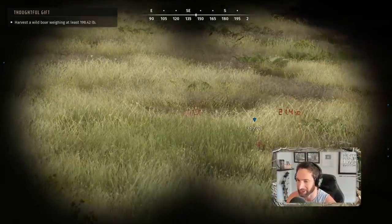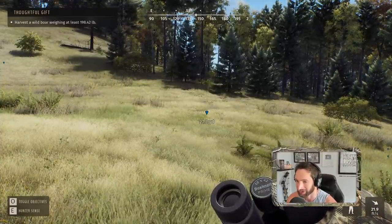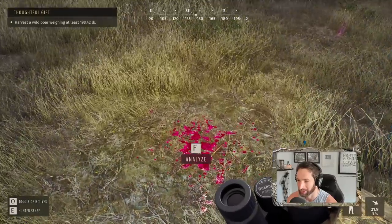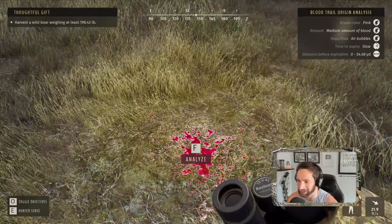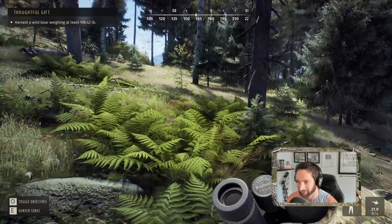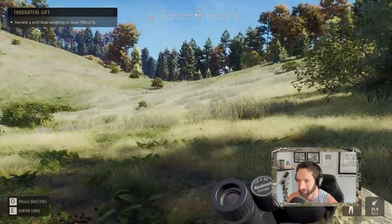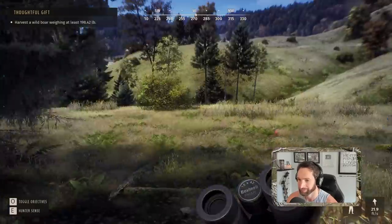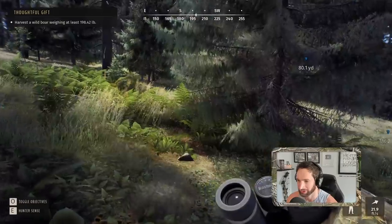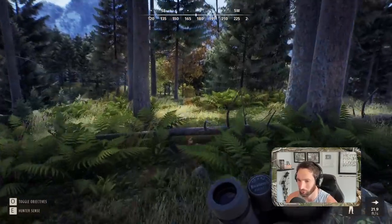Are you guys seeing what I'm seeing right now? That's looking pretty good from here. But how did our 900-yard shot — no way! That's unbelievable — a 900-yard vital shot on that stag! All right, so we got good blood there, good blood there... and then I lost the blood. Where'd he go? Got some more blood here — it's a good thing we have these things marked. Oh my god — he's down!